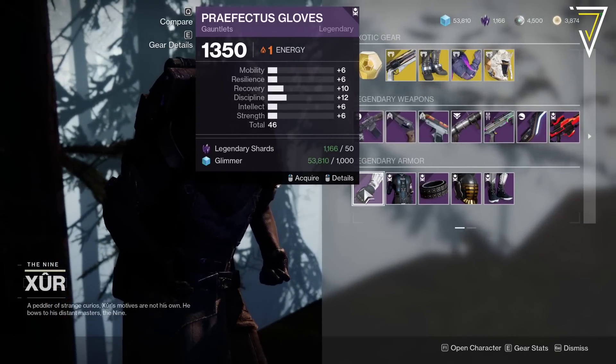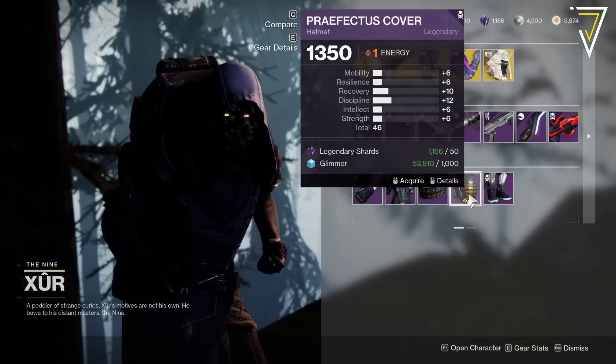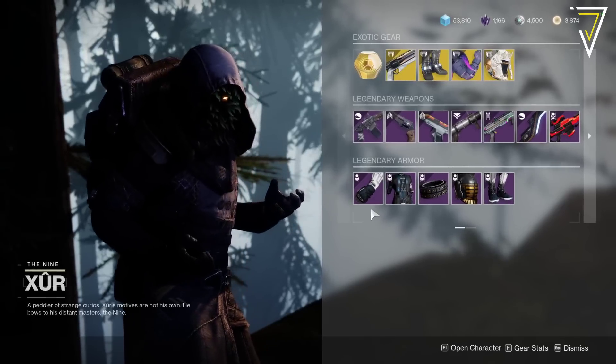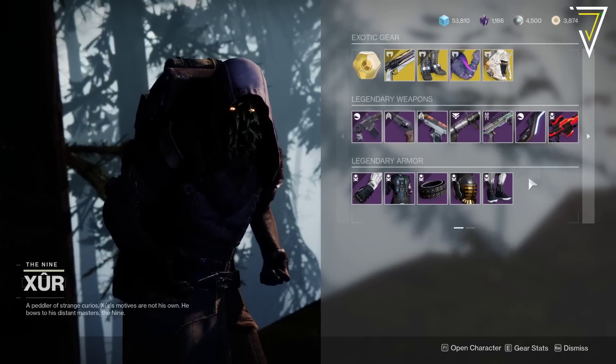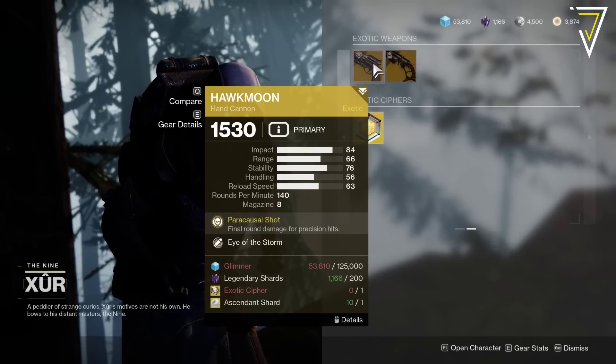For the armor, we've got the Season of the Chosen set — the Prefectus set — all coming in at 46, 46, 46, and 46. Very much only for your transmog collection.